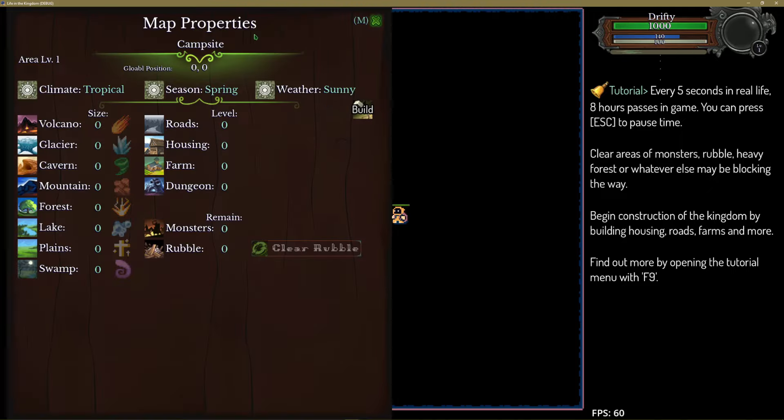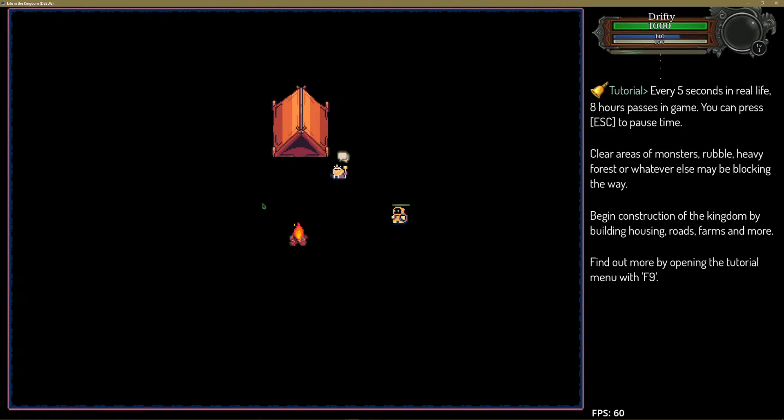If we press M, you can see that we have a map properties menu. These are the details on it right now — climate, season, weather — these things will change over time. You can build roads, houses, and farms. I'm going to probably do some sort of button like this. The icons and everything is all subject to change. T made this lake, plains, and swamp icon — thank you, honey. I got the rest of these from asset packs and then Photoshopped them into the right sizes. That's basically how that's going to work.